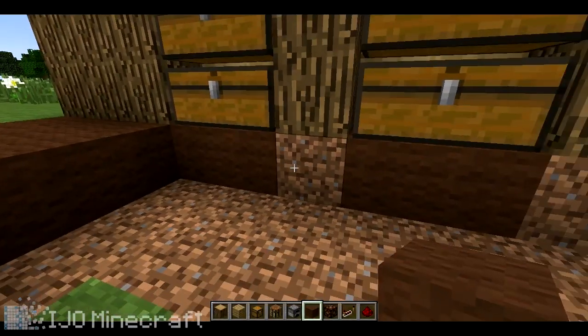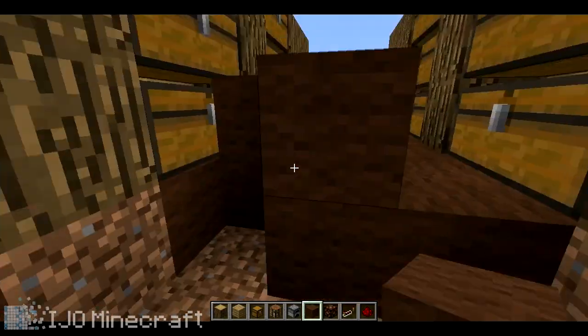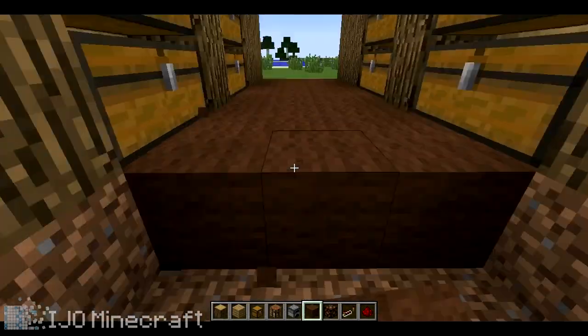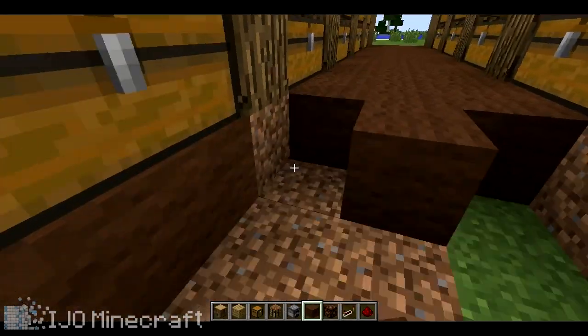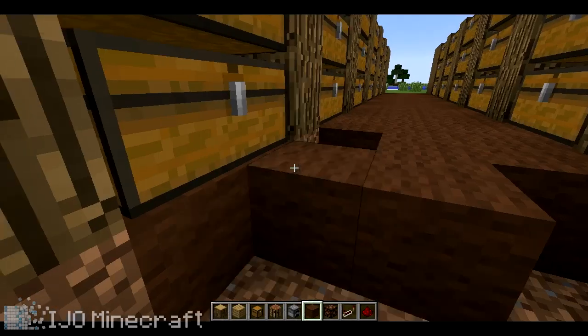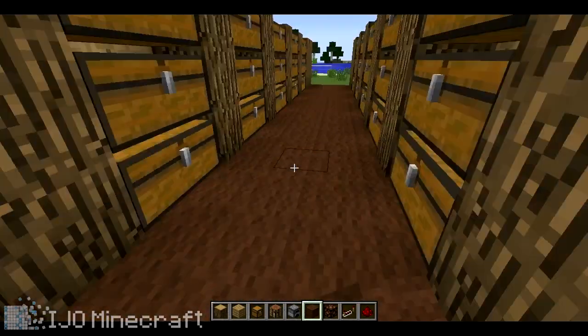Brown wool is actually pretty hard to find, so if you want a brown floor you're probably going to have to farm some cocoa beans — so you might want to have that before you build this. It's also a good thing to live by a forest so you can get all the wood you need. The floor is done, looks pretty good.